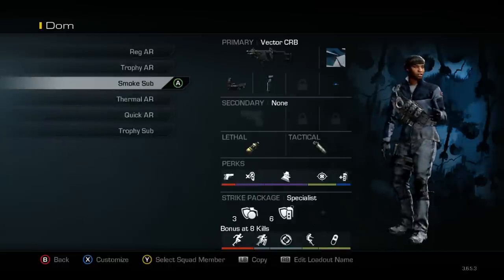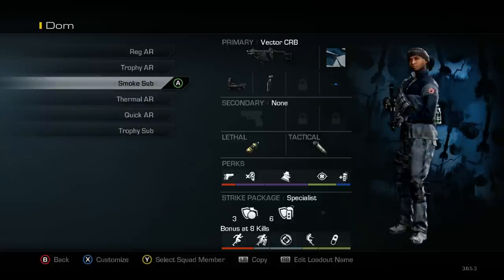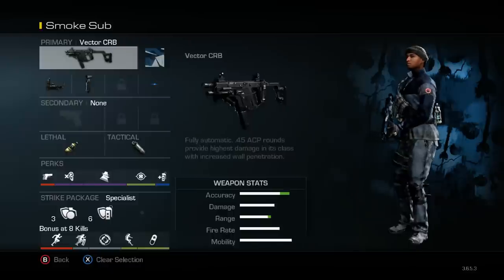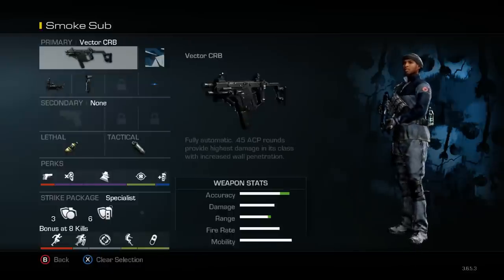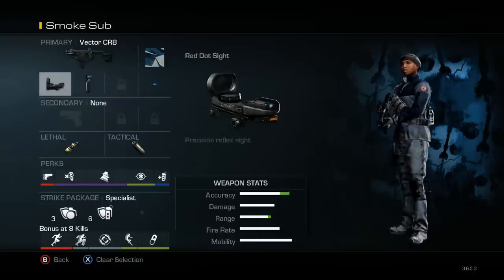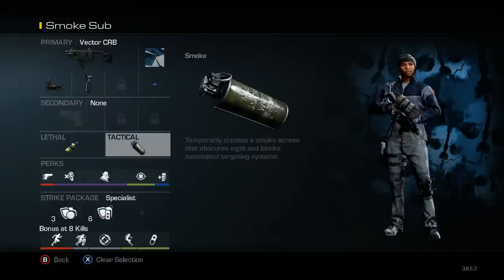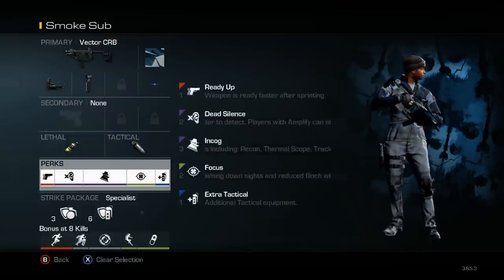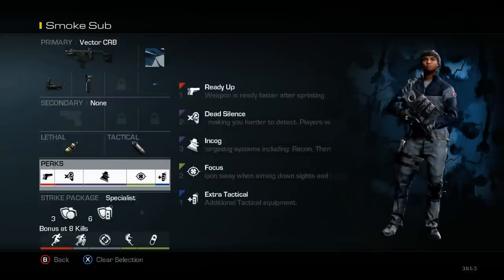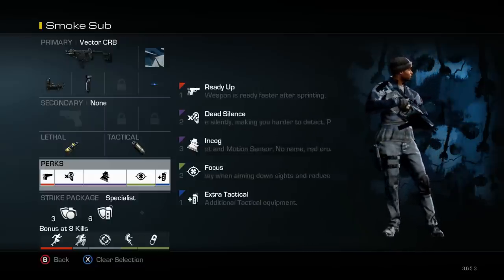My next class is my smoke sub. I've got 4 ARs and 2 subs broken up a bit — it's just easier for me this way so I can get to them, but you can set them up however you want. I have the Vector on — it's a decent gun, I just don't like it quite as much, but for domination it's alright. I've got a Semtex and a smoke with extra tactical, and then I've got ready up, dead silence, incog, and focus. This is just one that can be a little bit more sneaky, good for laying down some smokes and trying to sneak around on some flags.